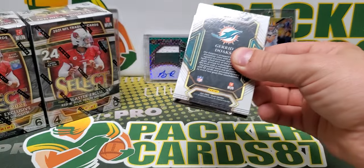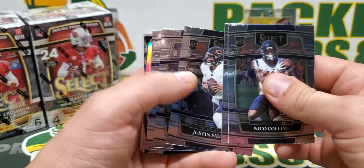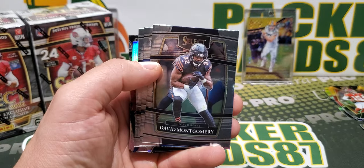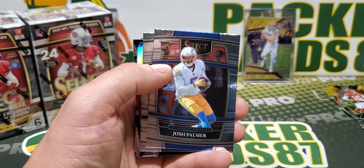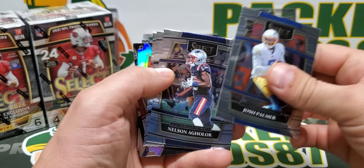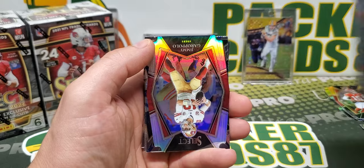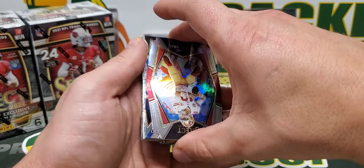Alright, other hanger pack — let's see what we got here. Nico Collins, Boogie, Fields. Oh, there's a David card — probably got about seven of those. Aguilar, Gainwell, Gonzalez. Our silver is Jimmy G — silver die cut.